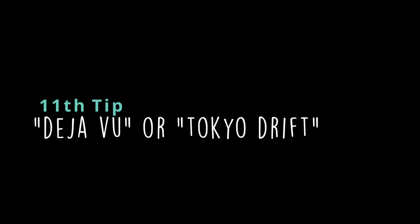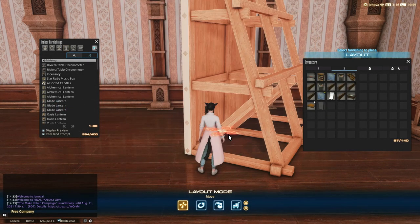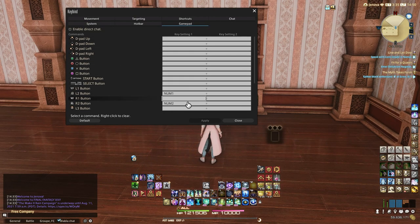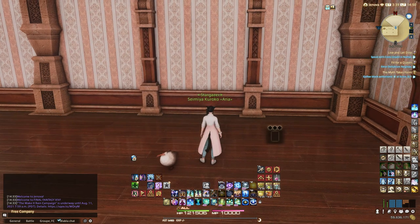For the eleventh tip, you might have noticed throughout the video that I rotate my items without being in rotation mode. This is simply a command that I binded — you only need to go in the keybind attribution, go under gamepad, and bind the L2 button and the R2 button. And that's it, you can rotate any item while moving around.